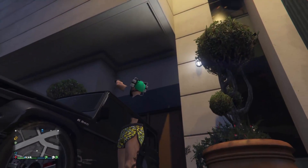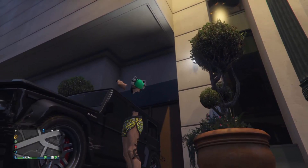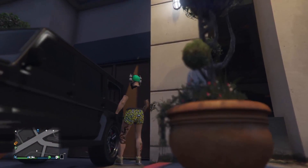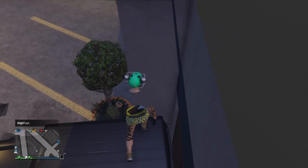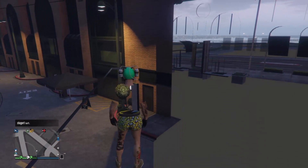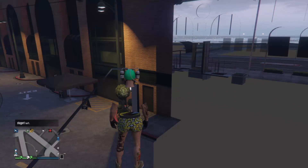The breach is right there where I'm pointing. That's exactly where the breach is. Just climb on top of the SUV, walk toward the wall, climb up, and you're in the first part of the breach.